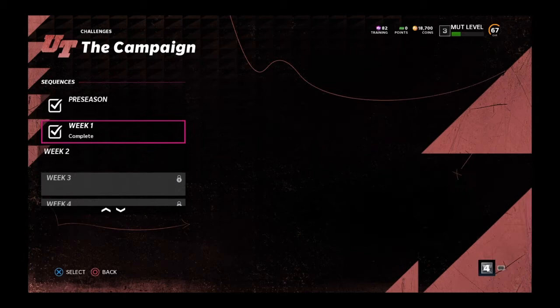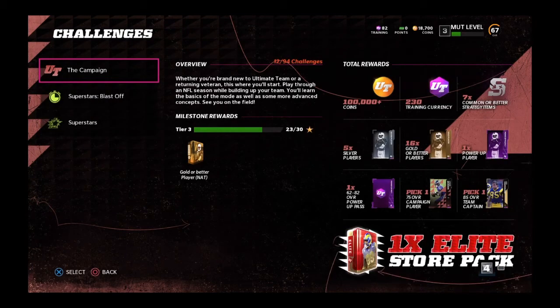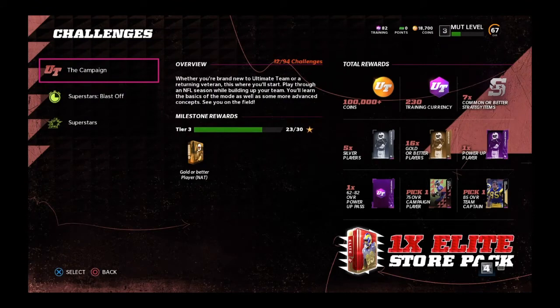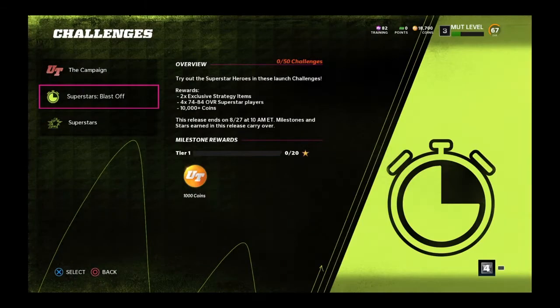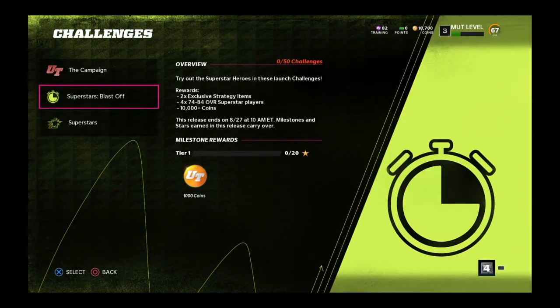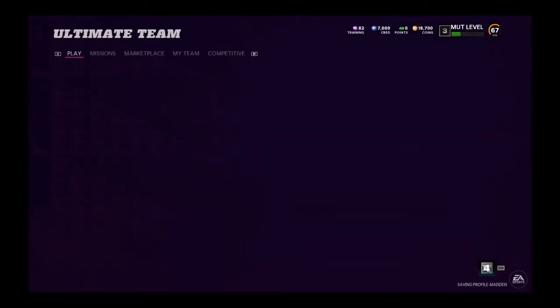We've opened up week number two — let's get through the campaign. You can see if we finish the campaign we get a lot of training, a lot of coins, a lot of players. The best way to build is right here — you've got the superstars, blast off, so many things to complete. I definitely feel like we are on the right track.